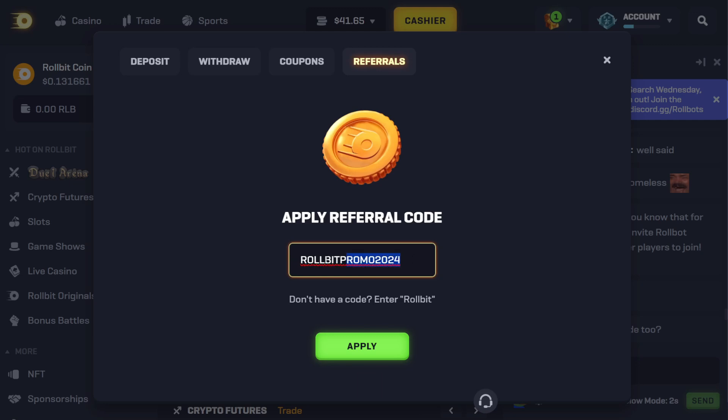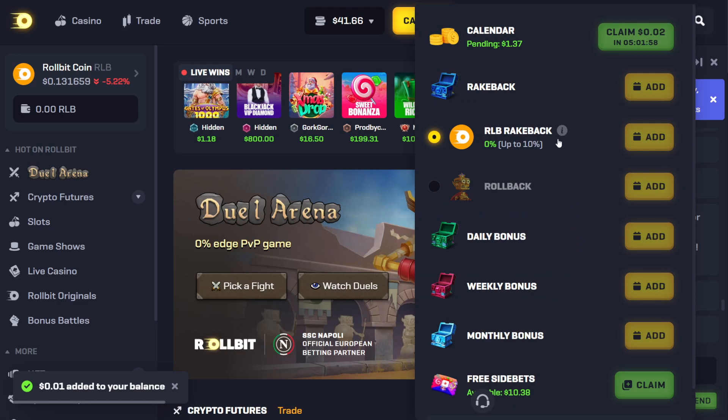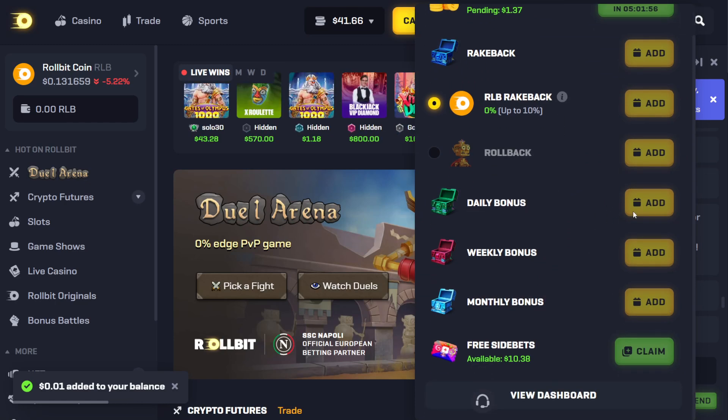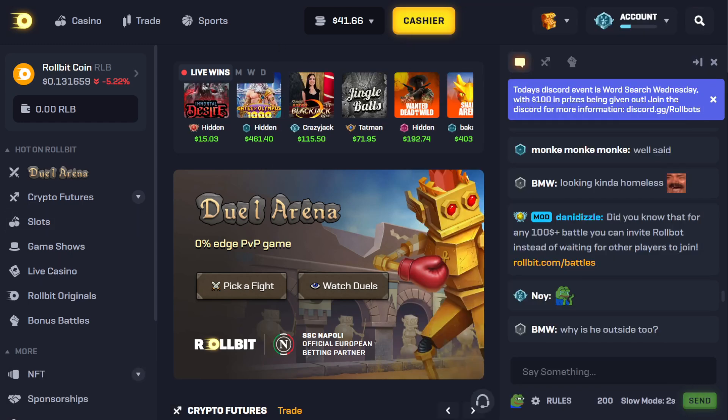When you use my affiliate code 'slushy', it will unlock daily, weekly, and monthly rewards on Rollbit, as well as rakeback. So you get free money daily, weekly, and monthly depending on what you're wagering. You can claim free money here all the time, and you also get rakeback when betting. That's all for that — peace out guys.